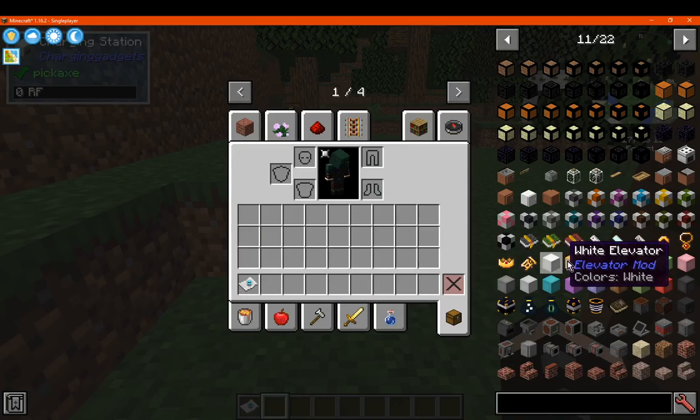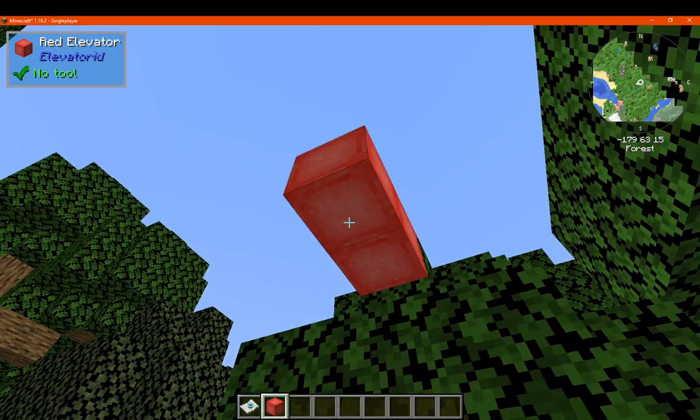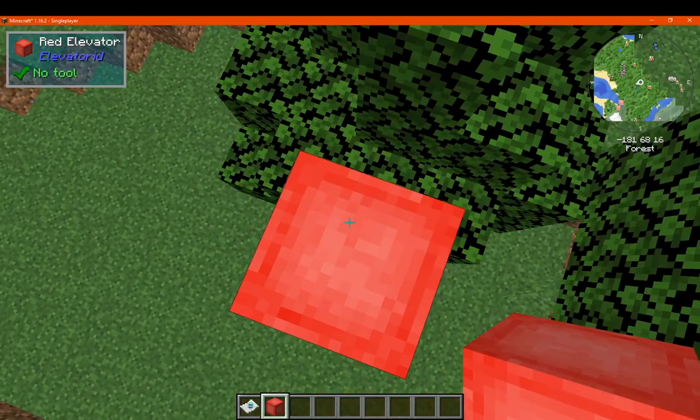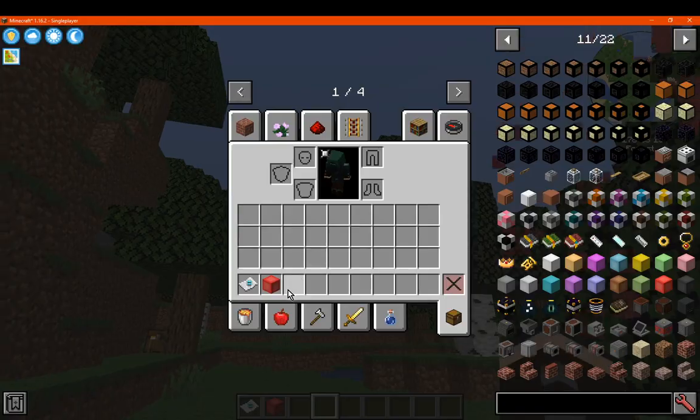We've got the Elevator mod, which just adds in elevators. So you simply go here and just do this and go up and down floors. Otherwise if you right-click it you've got a directional option, so you can go from side to side or up and down. Typically the mod would just have it where you go up and down, but it seems to have expanded since I've last used it. So you can go directional, you can hide arrows, you can remove camouflage.